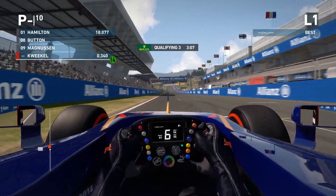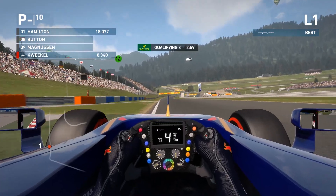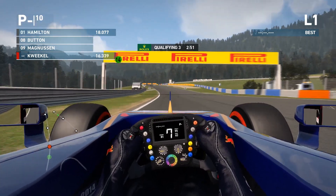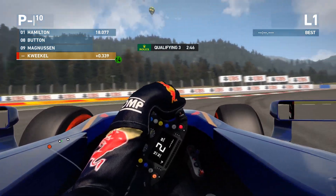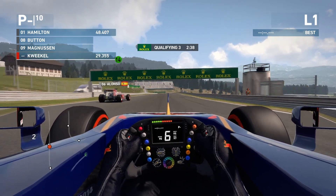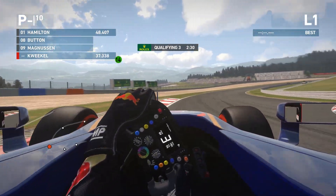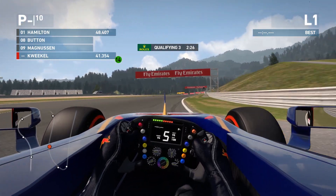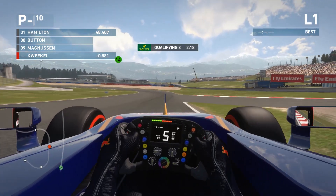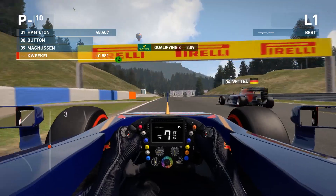Here we go - this is going to be our Q3 lap. Opening up the DRS for the run to the line, then slowing down for turn one. Hitting the curb there - that was excellent, excellent exit as well, got early on the throttle, hit the curb nicely. It actually unsettled the car but I needed that to get through the corner quickly. Now coming up to the next corner - braking on the 100m board, there's a bit of traffic and that is Massa. He gets well in the way on the apex of the corner. I still keep on going though. Not the best corner there - I went a bit too wide on the exit and had to wait to get on the throttle again. Not great, so I decided to back out of it and save some fuel. We didn't have the best middle sector or first sector, also thanks to Massa.